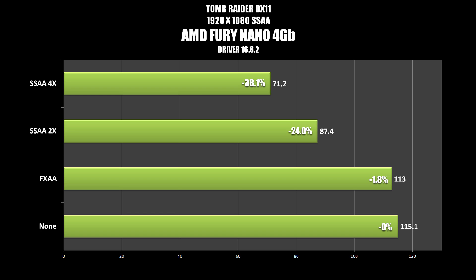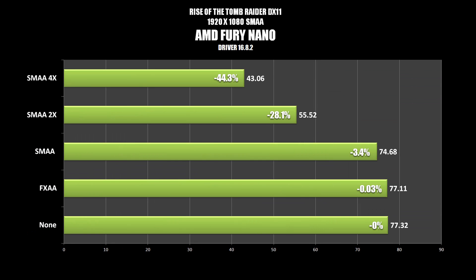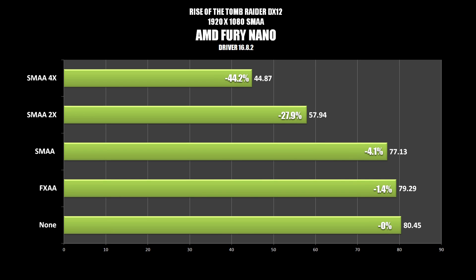So without further ado, let's look at the results. Obviously from those benchmarks, it is very taxing on your graphics card to start bumping up the anti-aliasing settings. It's got to go through and process all of those images in real time, so the more time it has to spend processing, the less time it can send that image to your monitor. That's why you see such a huge hit to performance.